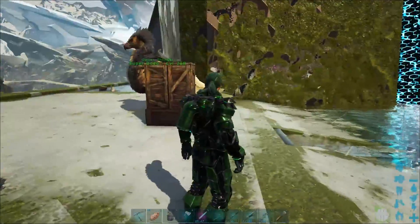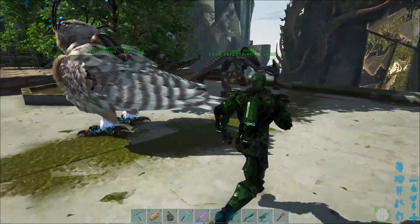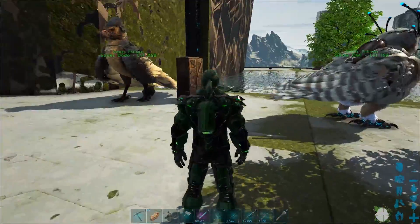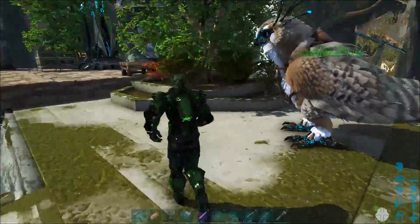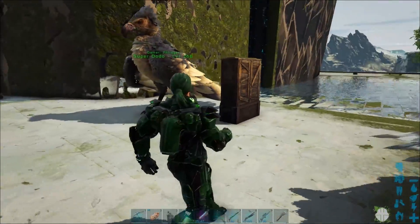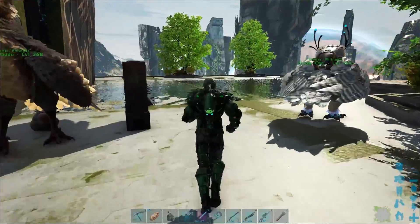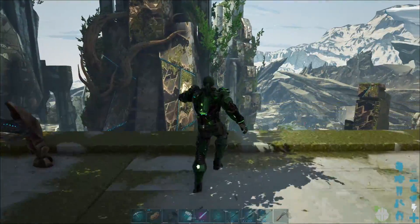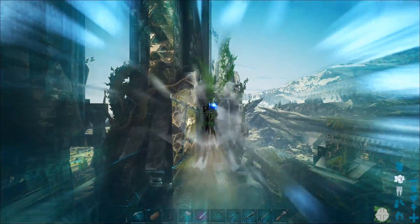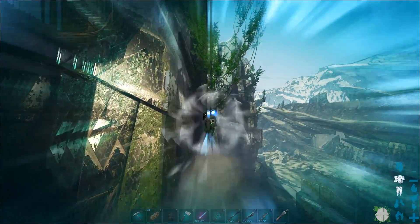Taking a look around the Basics base, I was going to say let's take out an Enforcer and go get it — no, that's not the best way to do it. Let's take out a Snow Owl — no, that's really not the best way. How about an Argent? No, not really the best way either. What we're going to have to do is borrow something from my other series, Soloing the Arc. It's going to be a Thylacolio.